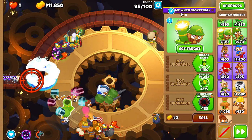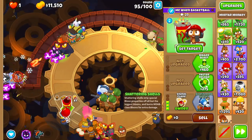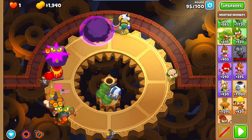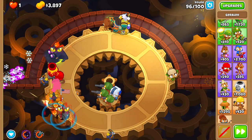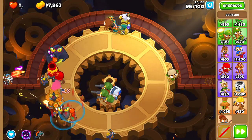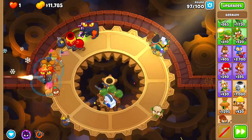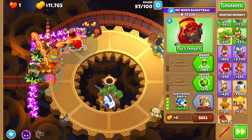Place a mortar in the range of your discount village but not in the range of the alchemist, and upgrade it to shattering shells. Continue to keep your Dark Champion overclocked permanently. Before round 96, give your Elite Defender a new set of pickles. Don't move your Dark Champion for round 97 — micro your mortar to de-fortify the BFBs let out by the fortified ZOMGs.